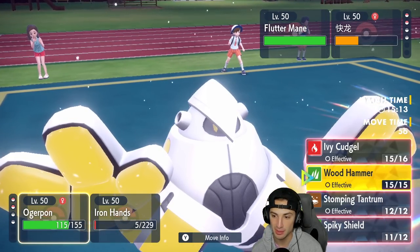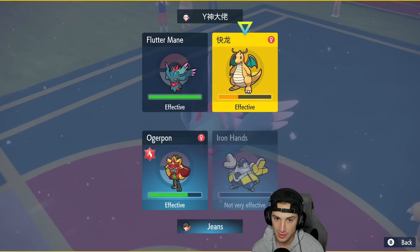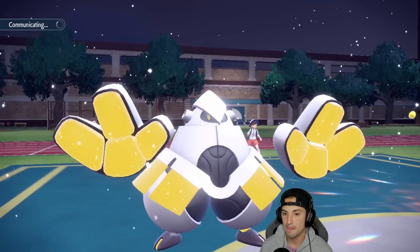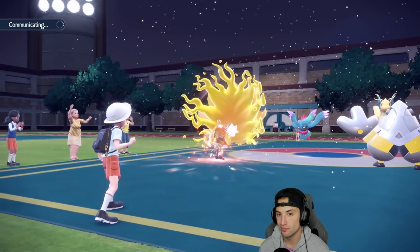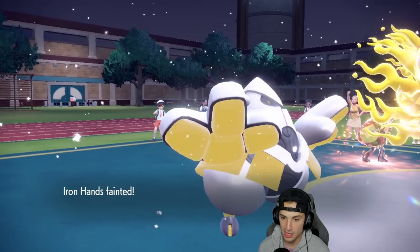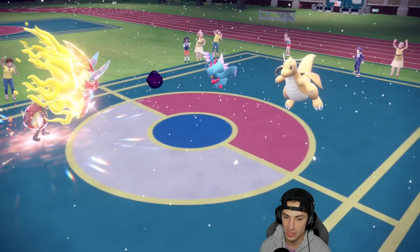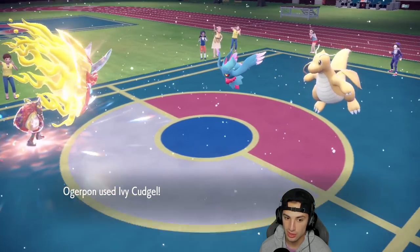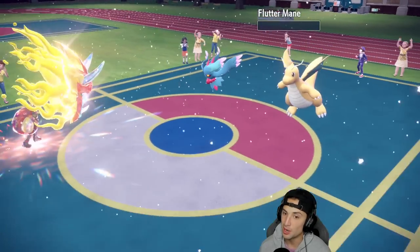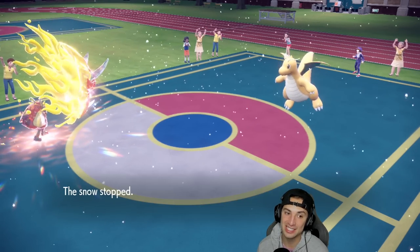I want to go for Ivy Cudgel into Flutter Mane. Actually going Wild Charge instead — coming down to the wire! We have Aurora Veil for one more turn but Extreme Speed is going to come out. Flutter Mane might be a bit faster and then it can just Extreme Speed me. Ivy Cudgel would probably KO but without the Veil we can't eat another speed. It really comes down to whether we can eat an Extreme Speed — and we lose Aurora Veil this turn.